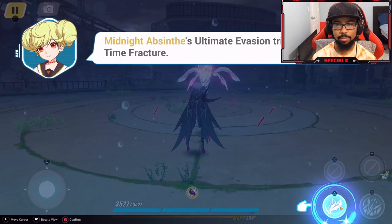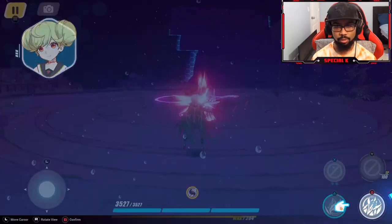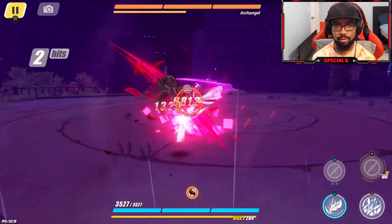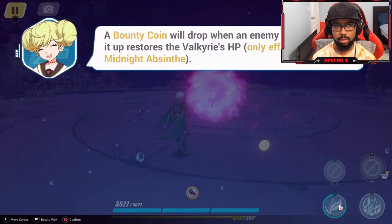Midnight Absinthe's ultimate evasion triggers global time fracture. Tapping attack immediately after evasion is triggered connects three basic attack sequence threes. A bounty coin will drop when an enemy is killed — picking it up restores the valkyrie's HP, but only for Midnight Absinthe. Really? So I can get my health back with this character — that's actually really good.